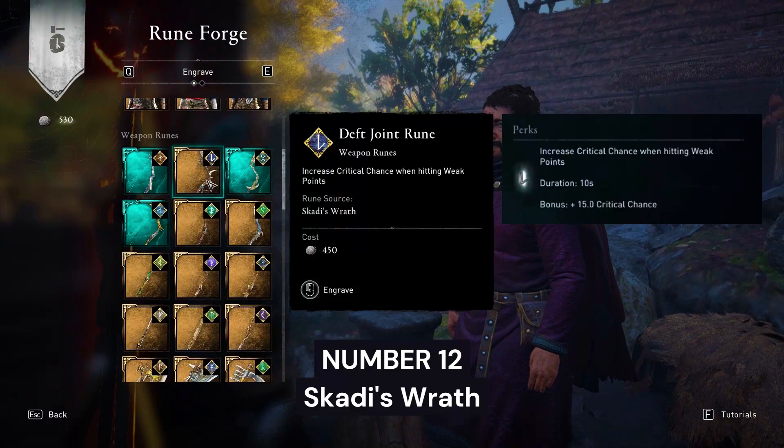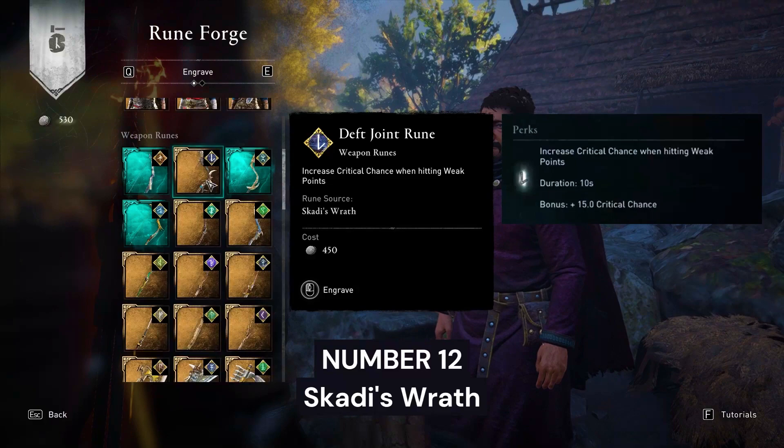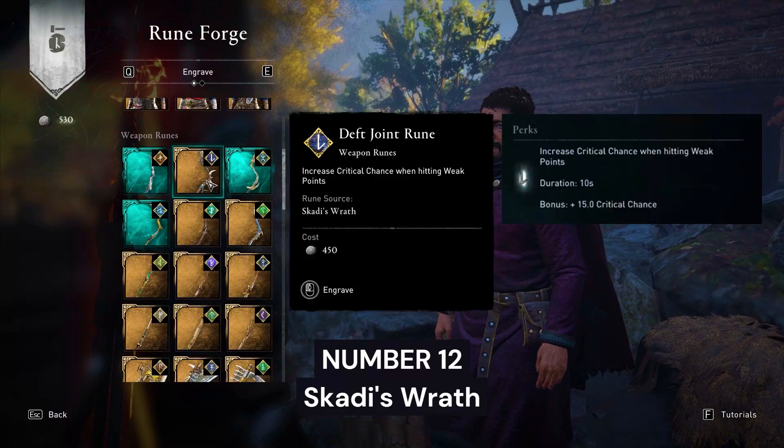And the last one, number 12: Deft Joint Rune from Scotty's Wrath. This increases critical chance by 15 points when hitting weak points, making it another great choice for a critical chance build.